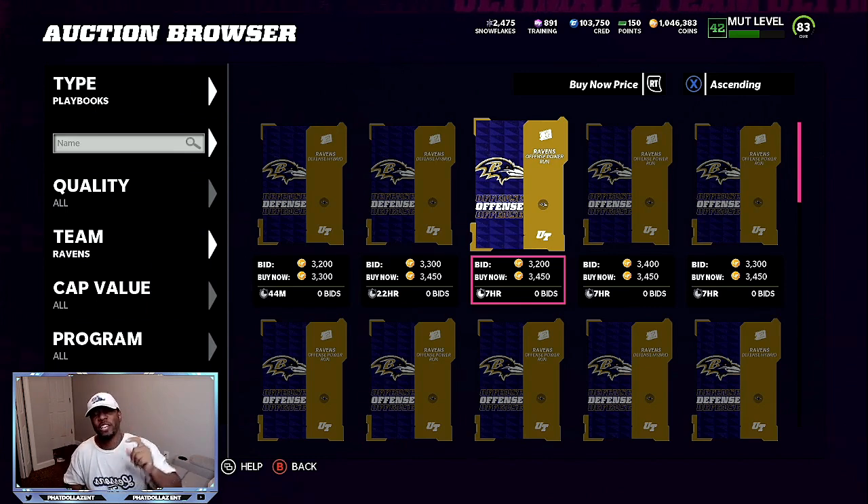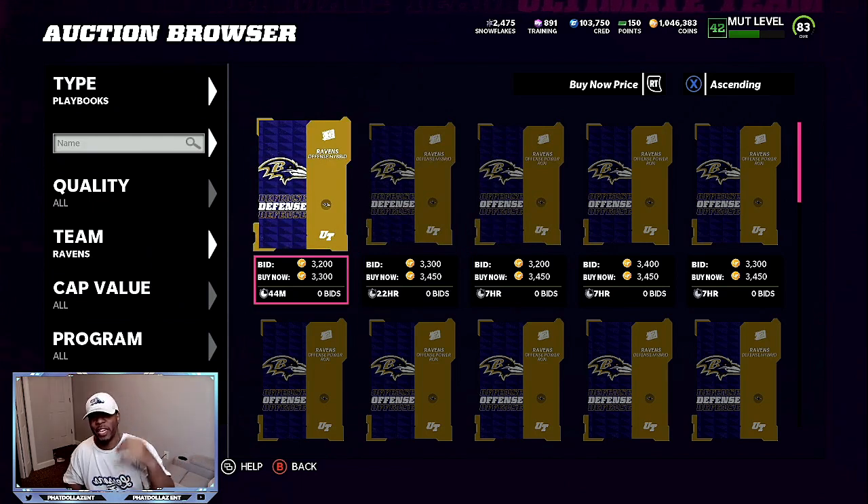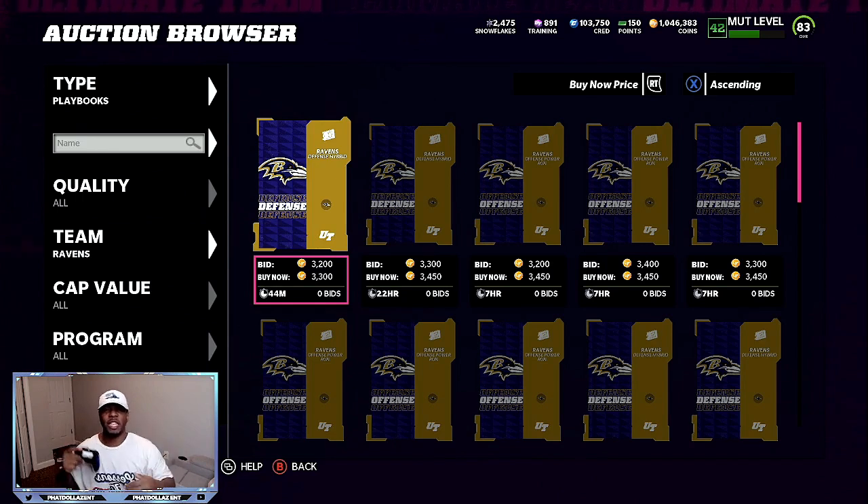Make sure number one you get your training for the cheapest and best value. Number two, put them up so that after taxes you can get between 2,900 and 3,000 coins. After that you're just going to see your coins stack up little by little — 3,000 here, 5,000 here, 10,000, 15,000, 20,000. This is a low stack method. It's going to take you probably seven to eight minutes. Your stuff might not sell right away, but if you put it up for an hour, within that hour you will see four, five, six of your items sell. You're going to have an extra 20 to 30,000 coins.